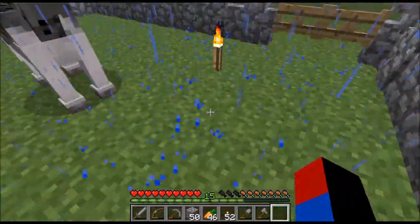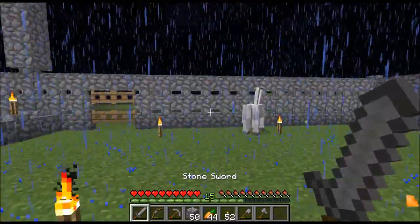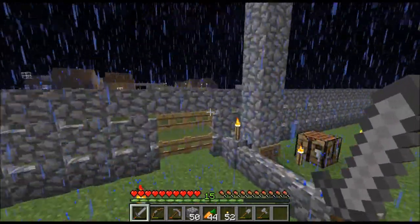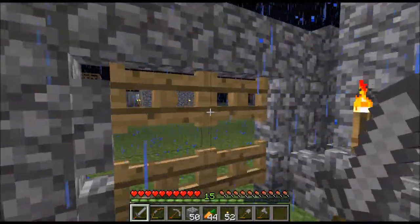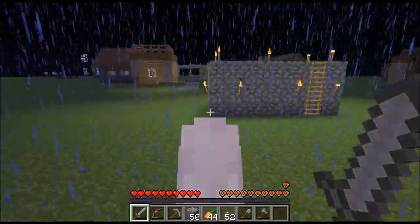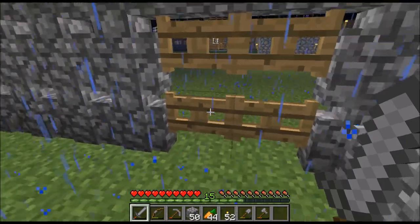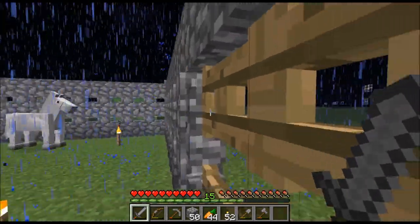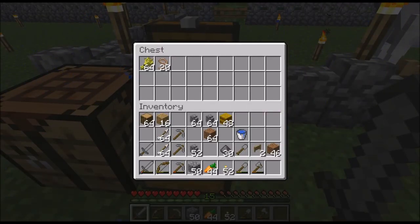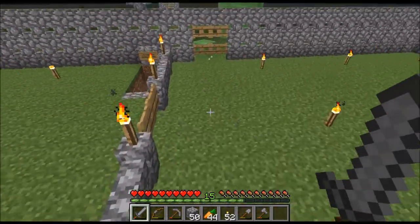I did actually get killed by a slime one time when I was riding the horse. We finally now have another form of transportation. I found out that these enclosures only need to be two blocks tall. The openings are mainly for the slow horses that can't jump through. I was thinking about making a redstone-integrated gate opener where I press a button and all doors open at once, but I'll do that as soon as I get more redstone.